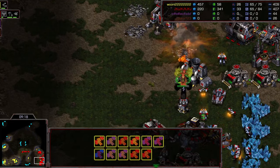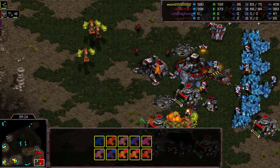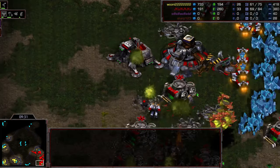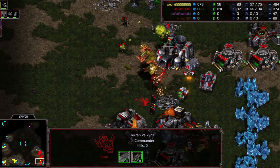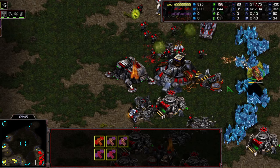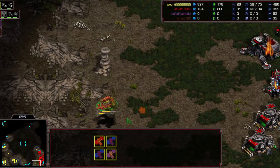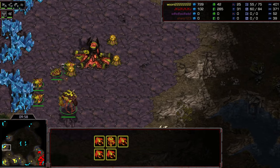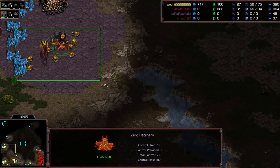Flying in once again - I think this is more than one group of mutas, but maybe not - maybe enough have died to leave just one group. Marines head all the way back home and the first valkyrie is finally out. Queen targets it down immediately, only getting one volley off - really painful for JYJ, who has lost the majority of his SCVs. Down to just four mutas, but at what cost? Hydralisk den is on the way.